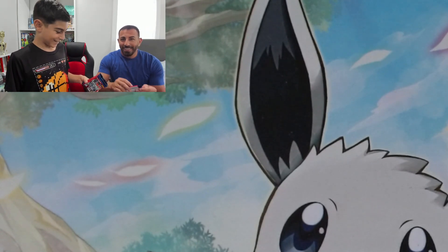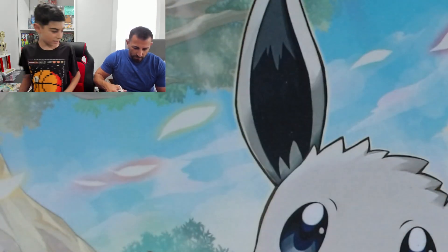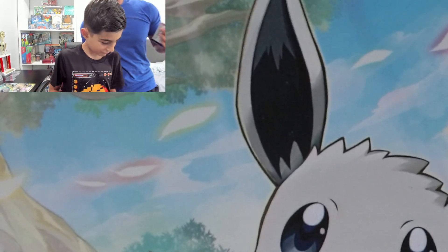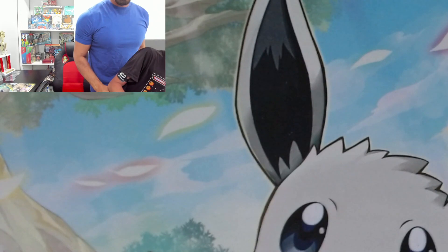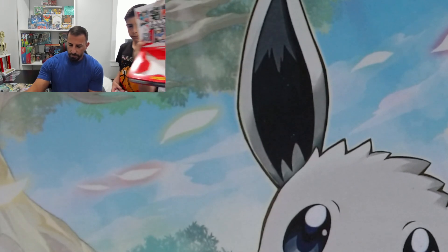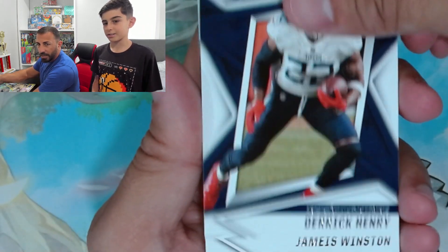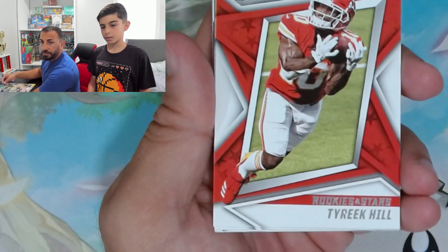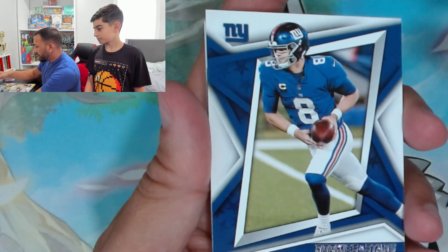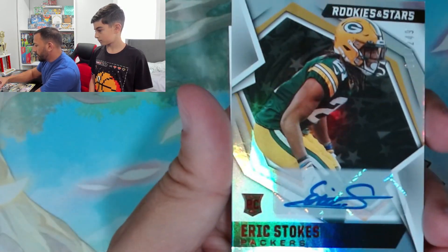That middle pack was a good one — I switched them, not accidentally, I did it purposely. You go first. Why do I always got to go first? I don't know. Oh, these look like normal cards — yeah those cards look really good, look like inserts. Derek Henry, James Winston, Tyreek Hill — oh he's still in there. This is from 2021, so Ben Roethlisberger, Daniel Jones, Brandon Cooks, Eric Stokes.